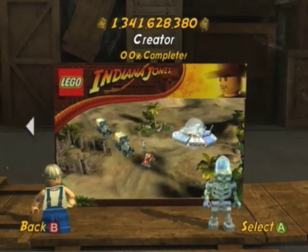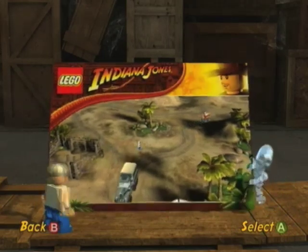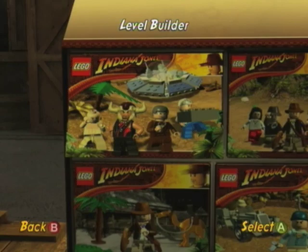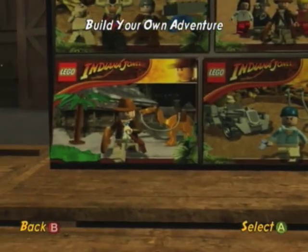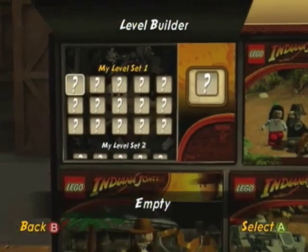Hi guys, this is GuyCrusher9 with the first extra video of Let's Fight LEGO Indiana Jones 2. The extra videos will be covering exclusively the creator box, and there are four things inside it — four sub-boxes: Level Builder, Character Creator, Quick Play, and Build Your Own Adventure. We're obviously going to start with the biggest of these four: Level Builder.